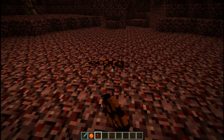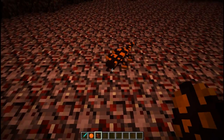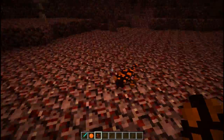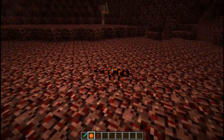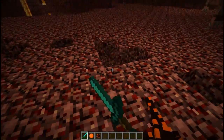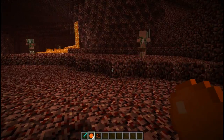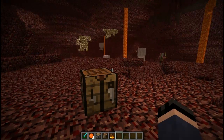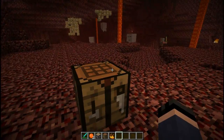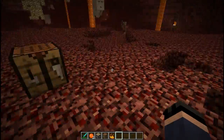I added the salamander mob, which will spawn in the Nether. They move their tongue and just look awesome in the Nether. When killed, they will drop salamander slimes, which is a new item. Salamander slimes can be used as an alternative for normal slime balls. They are also used in a recipe I will show you later.